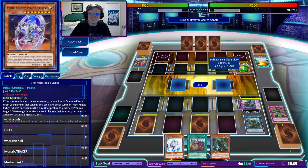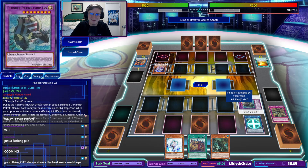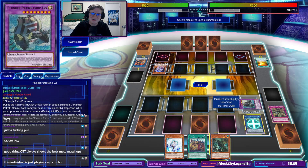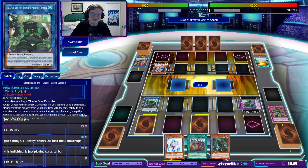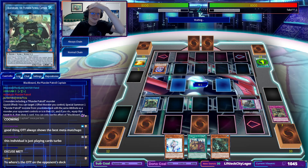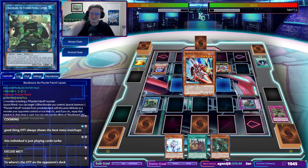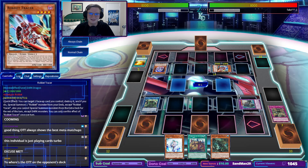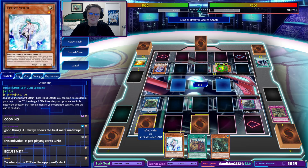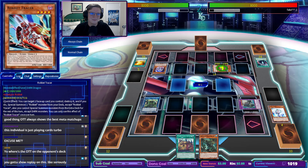Okay, sure. Indigo Eclipse moving. Next up — I'm going to prevent them from summoning another Mech Knight by resubmitting the Blackbeard back to this zone. Oh, they drew the Boot Sector — okay, sure. Boot Sector is fine. For Rocket Tracer, that's fine. I'm going to infip here — let's Veiler. Wow, they are really just playing everything under the sun, huh?